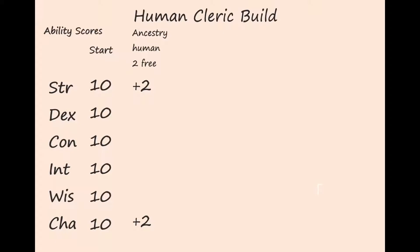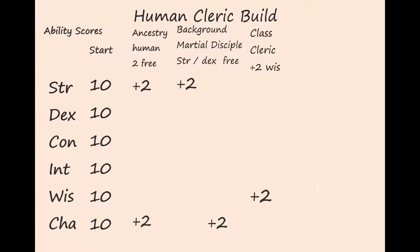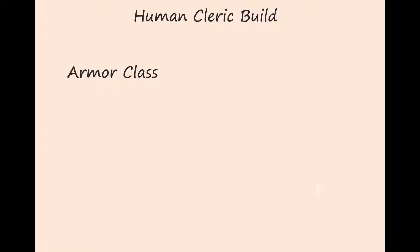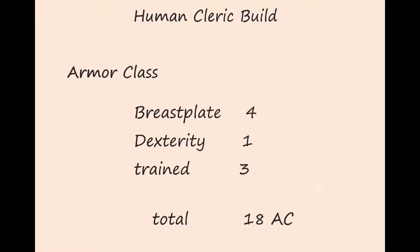Our ability scores break down as follows. Our ancestry — human — gives us two free boosts which we put into strength and charisma. Our background, Martial Disciple, gives us either strength or dexterity and a free boost; we choose strength and charisma. Our class, cleric, gives us an automatic boost to wisdom. Finally we get four free boosts which we put into strength, dexterity, constitution, and charisma. This gives us a final ability score breakdown of 16 strength, 12 dexterity, 12 constitution, 10 intelligence, 12 wisdom, and 16 charisma.